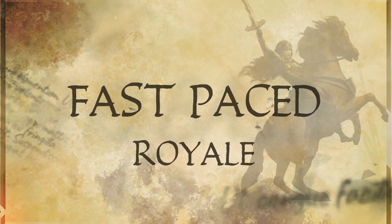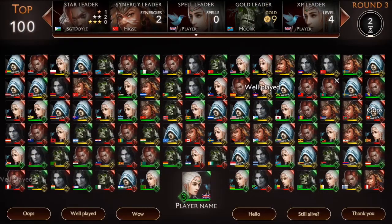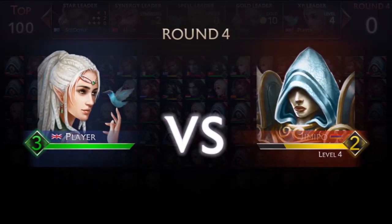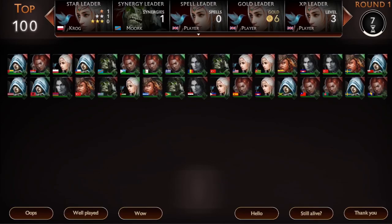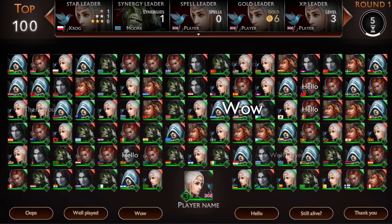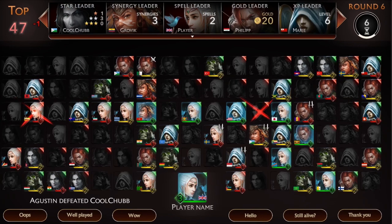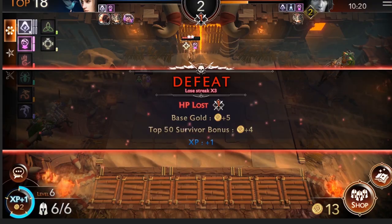In Chess Royale, you won't be fighting everybody at the same time. Instead, you'll go through a series of one-versus-one battles where any mistake can be fatal. Everyone starts with the same amount of health points, or HP. If you keep winning, you don't need to worry about them. But losing rounds will cost you HP, and 0 HP means you're out.